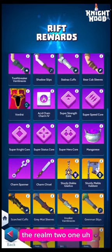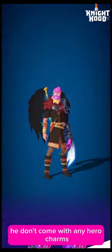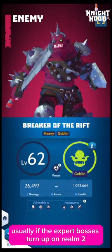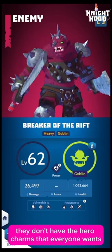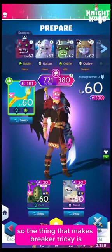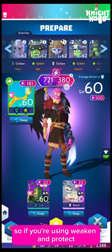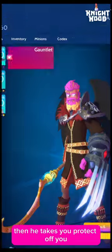The realm 2 one the threat was slightly lower, but as you can see he doesn't come with any hero charms, so if you just show up twice you're going to want to get to the later version. Usually if the expert bosses turn up on round 2 they don't have the hero charms that everyone wants. The thing that makes Breaker tricky is he takes your buffs off of you, so if you're using weaken and protect — which you should be if you're lower on the rift power — then he takes your protect off you.